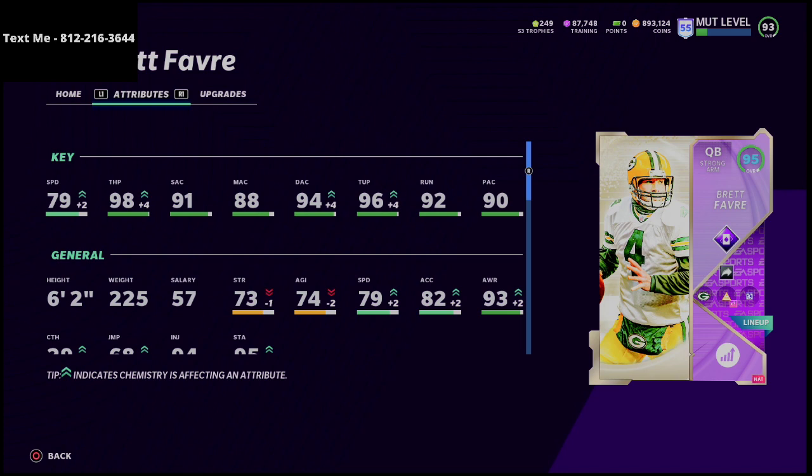This is Brett Favre with chemistry up. When you power him up he is going to have 98 throw power with the chemistry boost — not 99 but very close. Brett Favre is slower and smaller than Josh Allen, so from a physical perspective Josh Allen is a better quarterback. But when you power Brett Favre up, his deep accuracy is going to go to 90 overall because you get that plus-one boost across the board.